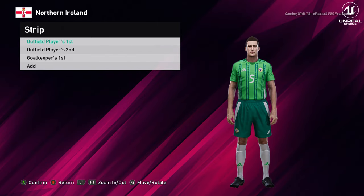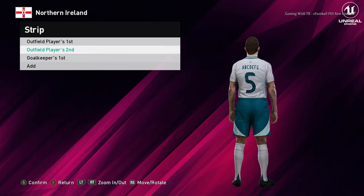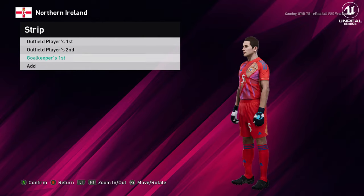And here is Northern Ireland. This is the home jersey. And this is the away jersey — look at the color. And here is the goalkeeper one.